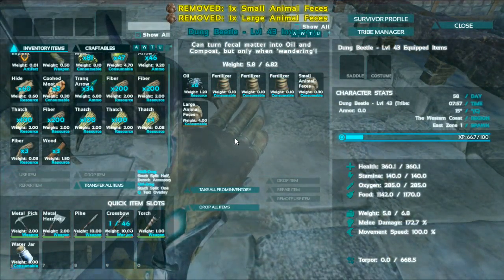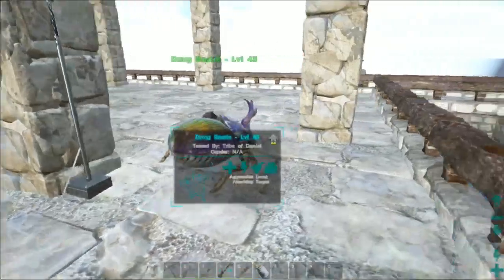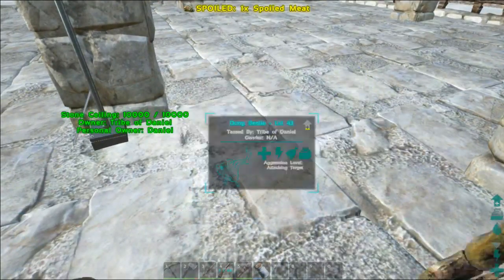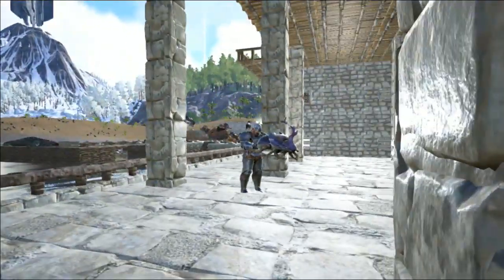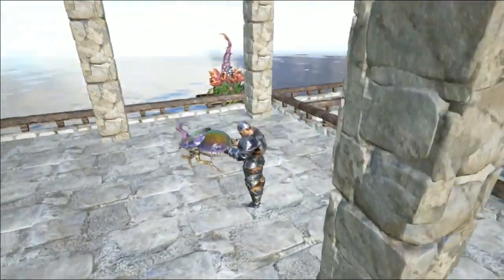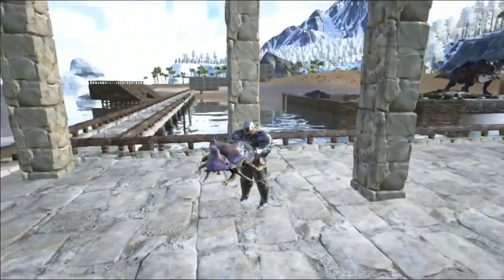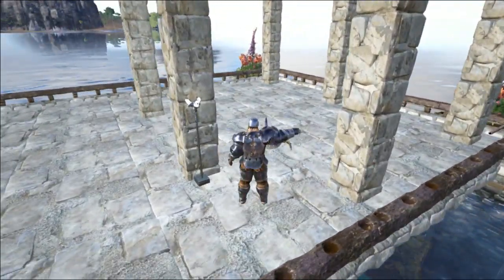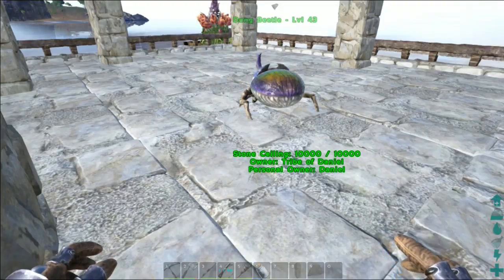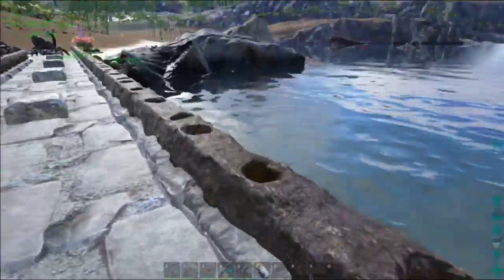I wanted to show y'all something cool guys. They just added this in the update, literally like a couple hours ago. See how it says pick up? We are holding our dung beetle. We kind of got a hand a little far inside him, but we are holding the dung beetle. Now you kind of got to be careful when you're holding him because when you go to release him he throws him a little bit. But we can now pick up and hold the dung beetle, so we can pick up and hold the dodos.